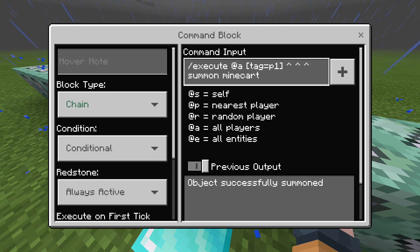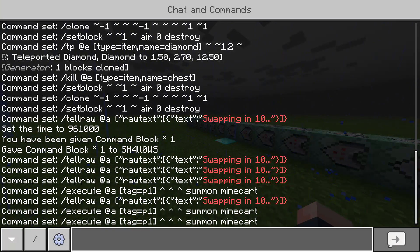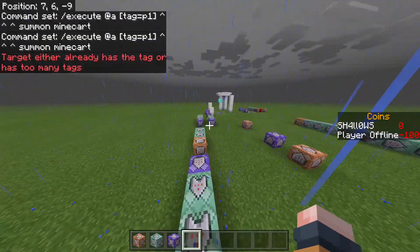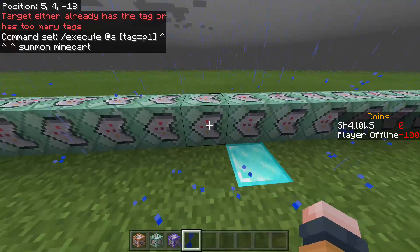The first command is: execute at @e[tag=p1] ^ ^ ^ summon minecart. What that's going to do is make a minecart appear at whatever player has the tag of p1. To actually get the tags on, you're going to type /tag @s add p1 if you're going to be player 1. So now I'm player one, and if this were to run, a minecart would appear at me.